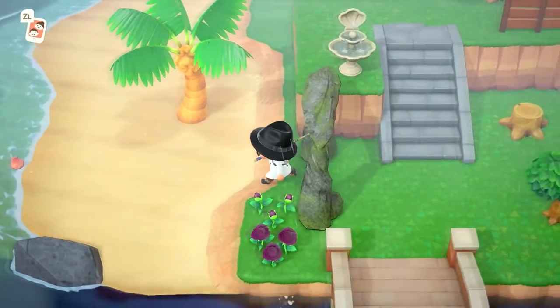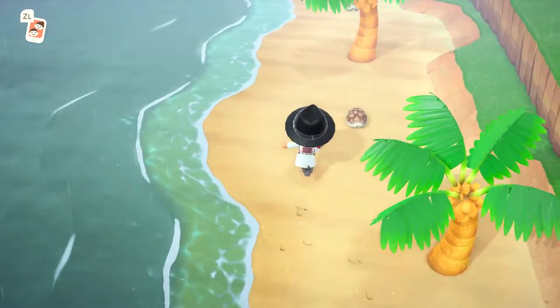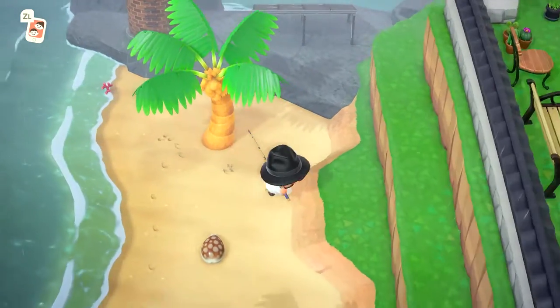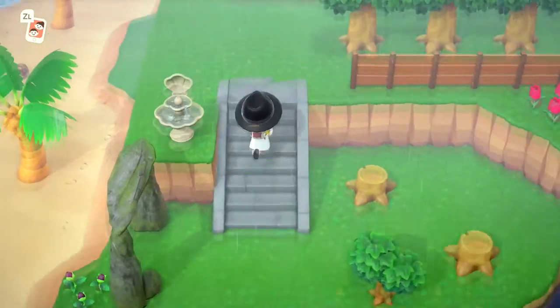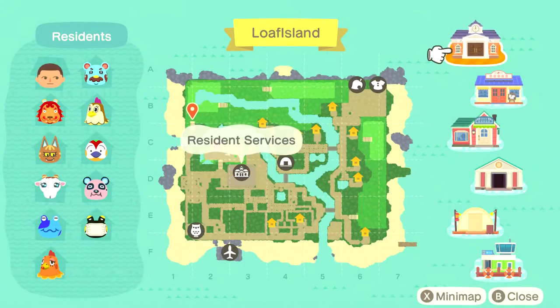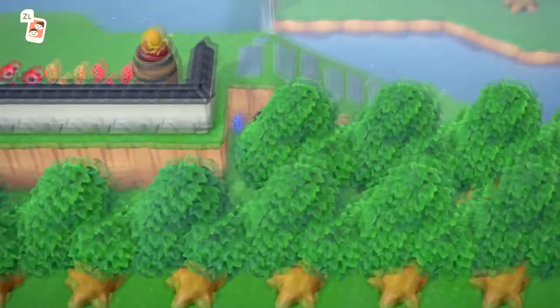Let's hop over here. This is the very northwestern part of the island, and this is where I dump my turnips when I buy them. If we come up here, this is like the whole northern part of the island — I'm kind of here on the western side, and this entire thing is covered with fruit trees, so we're just gonna sprint through it.